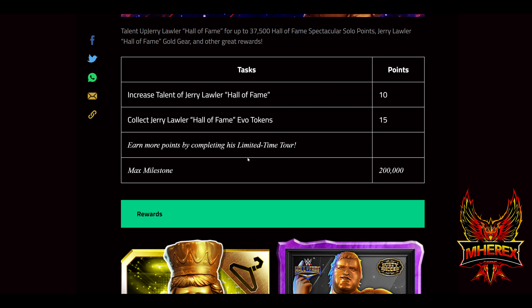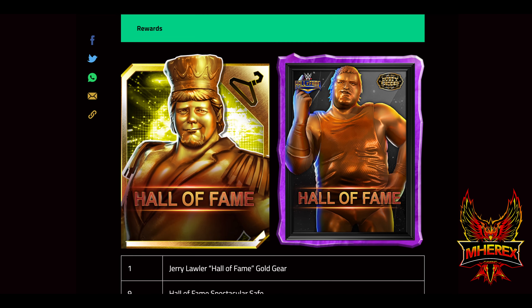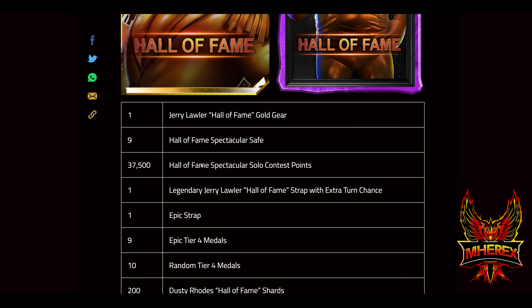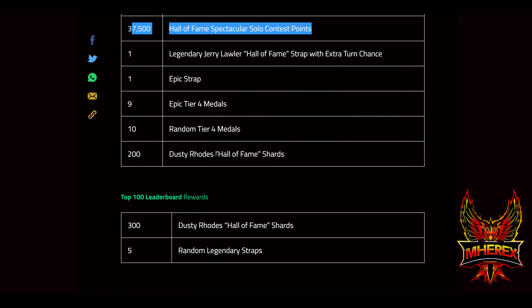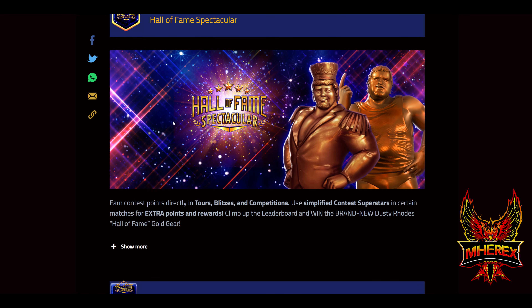For the Jerry Lawler talent up competition, this should be just like the last one — talenting up your Lawler, getting evo tokens, typically taking a four-star gold most of the way through the level and leveling up his moves will get that milestone for you. The gold gear is indeed a reward in this milestone for Lawler. You also get nine safes, 37,750 solo MLC points — that's a bunch and really important — a Lawler skip strap for the Hall of Famer, some tier four medals, and 200 Dusty road shards.